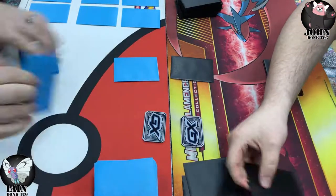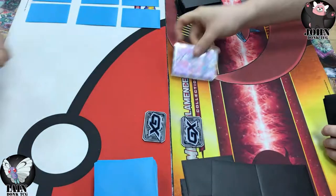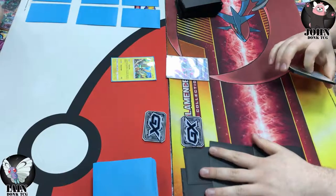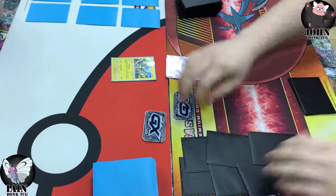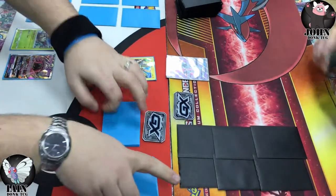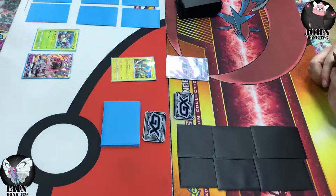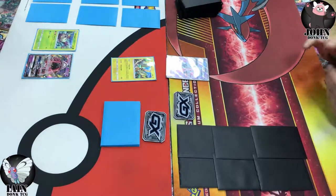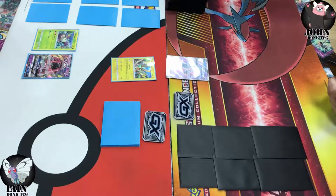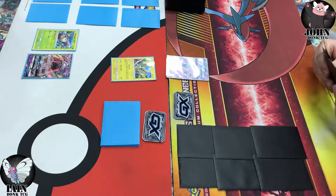Ian will get an extra card and Ian was going first in this game as well. We can see the start — there's a bit of glare — that's a Lele on my side and Tapu Koko on Ian's side. Tapu Koko is pretty much the ideal starter you can have in this deck, or one Wimpod into a Tapu Koko, because that gives you the option in turn two to go First Impression if you can evolve your Golisopod.